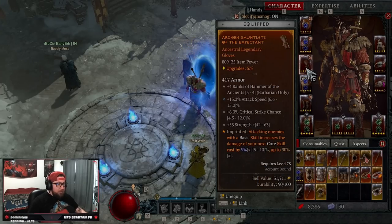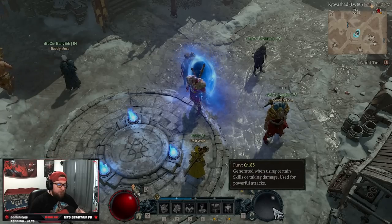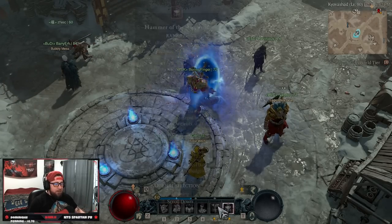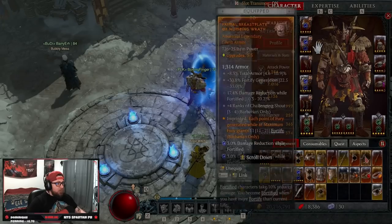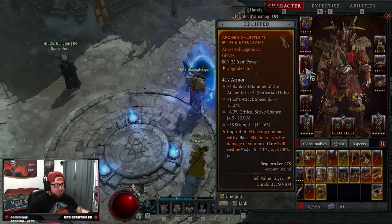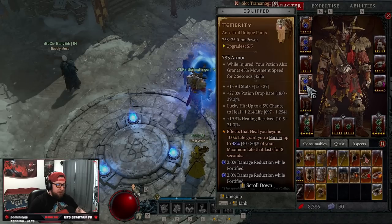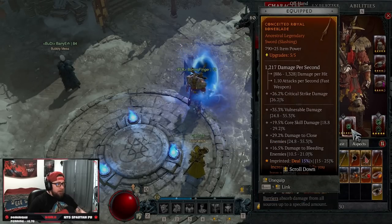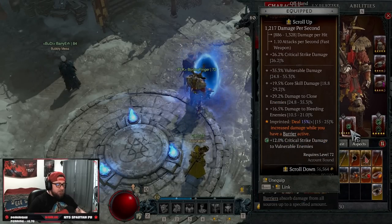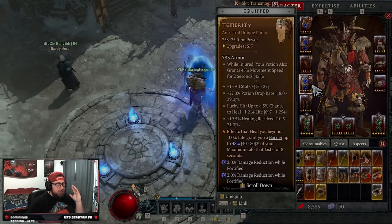For gloves, we're using Gauntlets of the Expectant — attacking enemies with a basic skill increases the damage of your next core skill. This is mainly useful when we're super low on fury and have to use our basic attack; otherwise our fury is generally always up. On our pants, we're doing Temerity — heals beyond 100% of life give us a barrier. We pair this with Conceited, which deals increased damage while we have a barrier, and these two work very well together for Barbarian.